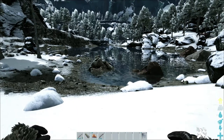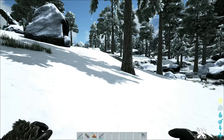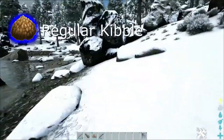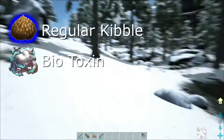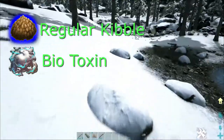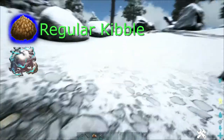Hello everyone, welcome back to the Error of Your Brain channel. Today we're gonna learn how to tame Baryonyx. You need regular kibble and narcotics or biotoxin to increase the Baryonyx taming effectiveness. I recommend using regular kibble and biotoxin. If you don't have biotoxin, use narcotics. You can get biotoxin by killing Cnidaria. So let's prepare.